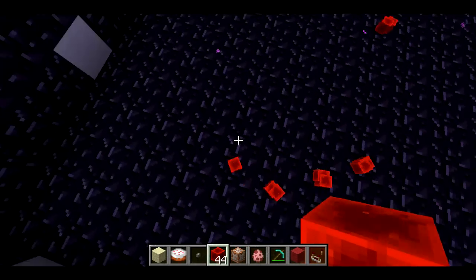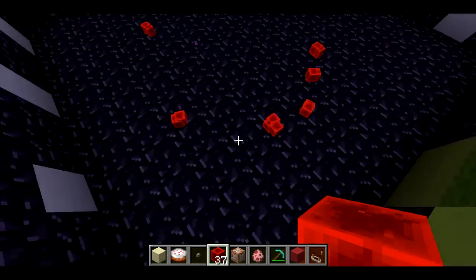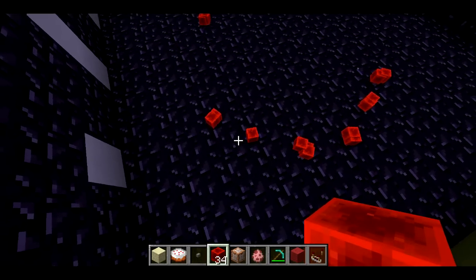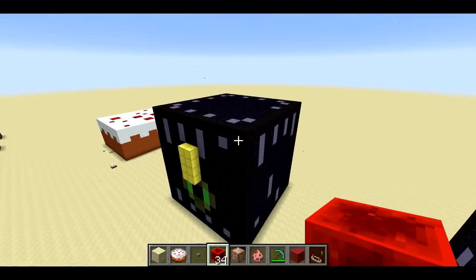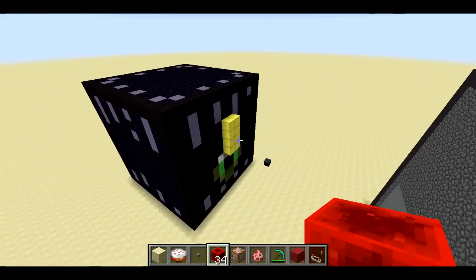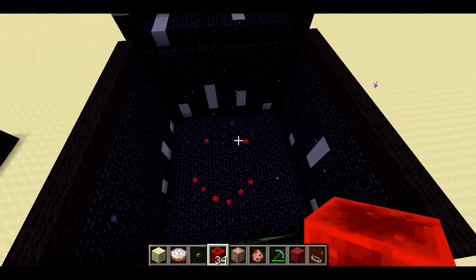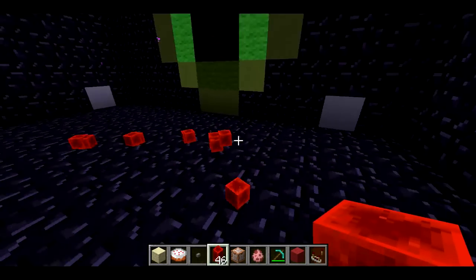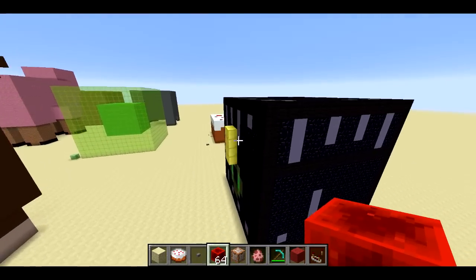Let's drop some items in here — this is the worst smiley face I've ever made. When I leave the ender chest, it's going to close right back up. Then I can come over to this other ender chest, and the same smiley face is going to be right in here. I can pick all this stuff up from this ender chest, head back over to the other one, and we'll see that the items are now missing.